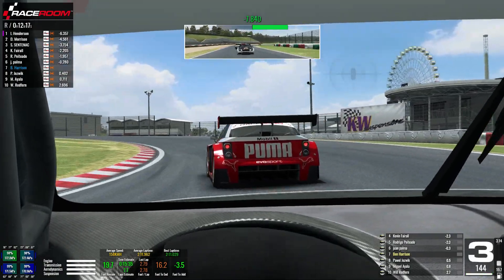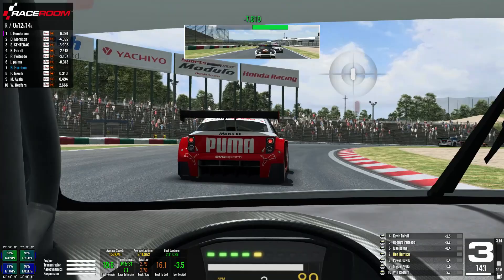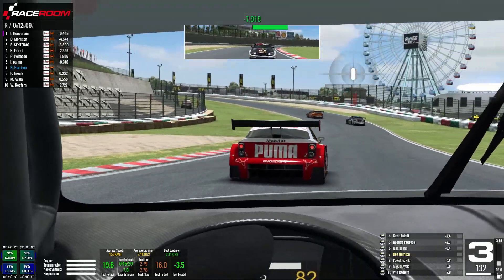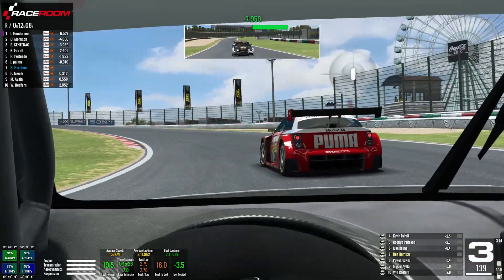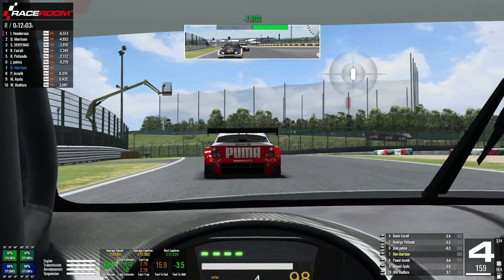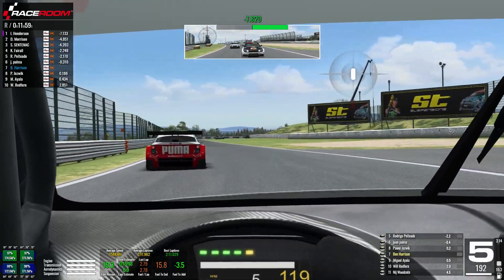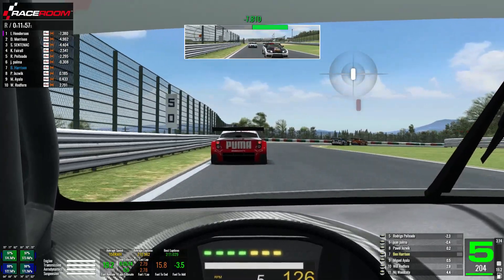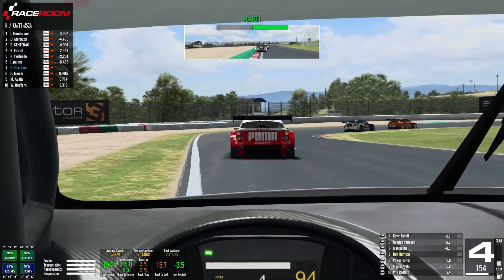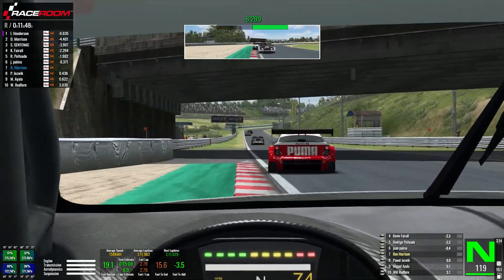We're into lap two, following through the S's - there's really no overtaking opportunities here. We're getting held up by Palmer and we're quicker through this sector. If you look in my rear view mirror you can see behind me that there are two cars closing in pretty fast - Jozvic and Ayala. So I'm now coming under pressure from behind, and I'm conscious that if I can on this lap I need to try and get past Palmer, otherwise I'm going to come under pressure from behind and might end up losing a spot rather than gaining one.